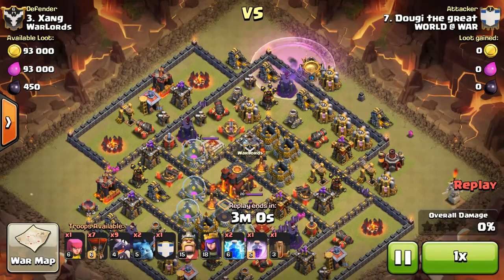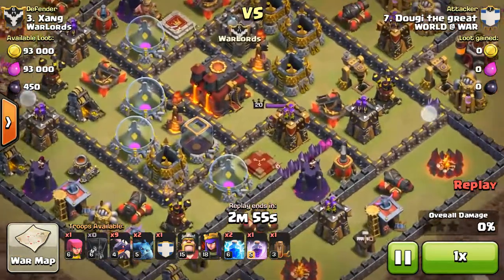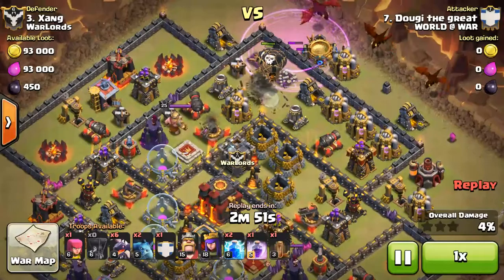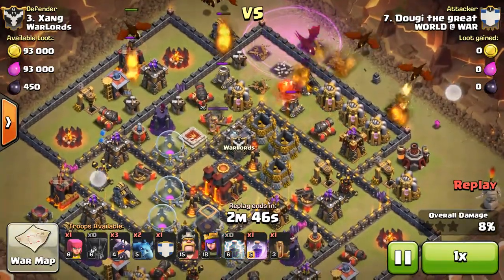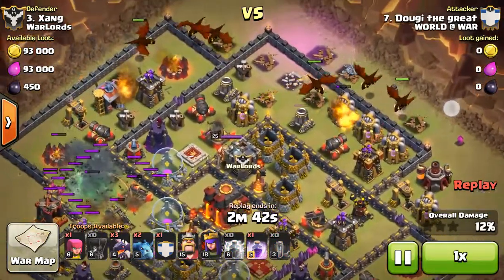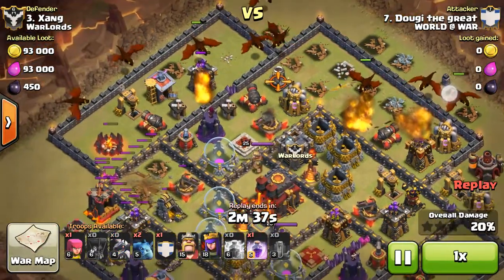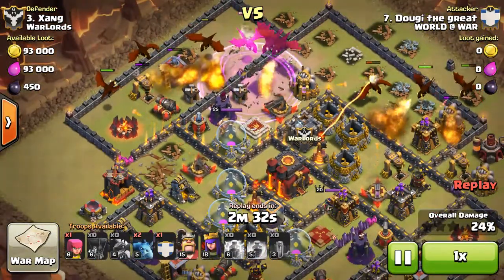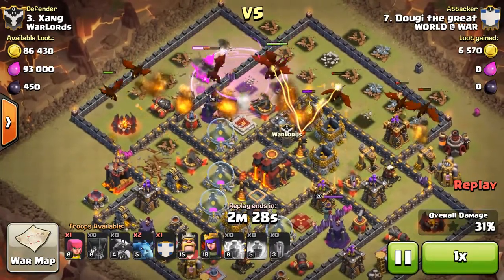I came from the top here because I already knew that there was a hound in the clan castle, and obviously the queen's down at the bottom. So first step is take out this first air defense, next I'm lightning this air defense over on the left. That's after I drop my dragons because I want the dragons to get the effect of that rage spell. Two lightnings and a quake takes out that air defense — doesn't matter if it's level 6 or level 7 lightnings.